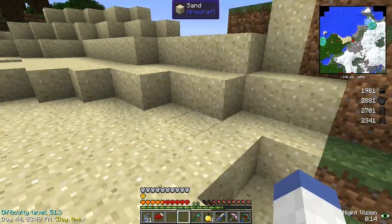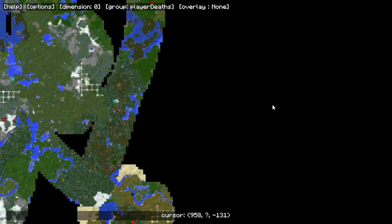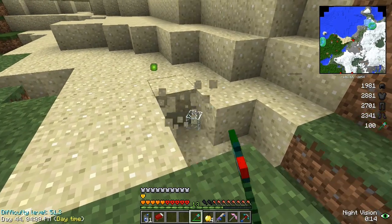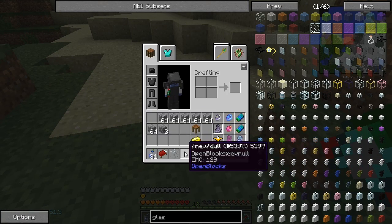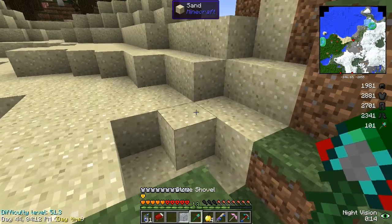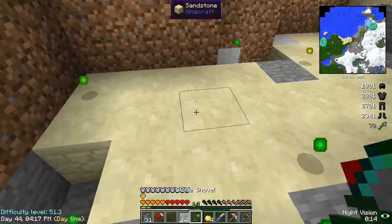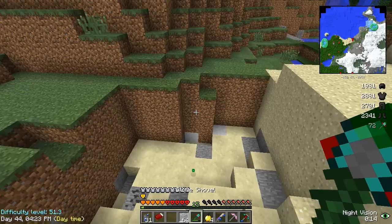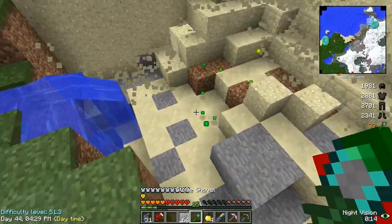I want to test it out here, but I haven't been able to find a desert. Turns out the desert I thought I had down here was actually just a map error. So we're going to take this piece of glass - we do get XP which is a good sign. Let me grab the dev null, open it, put glass in there. Yeah, you do get a lot of XP from that. This should work - the only thing is finding sand since I can't find a desert.